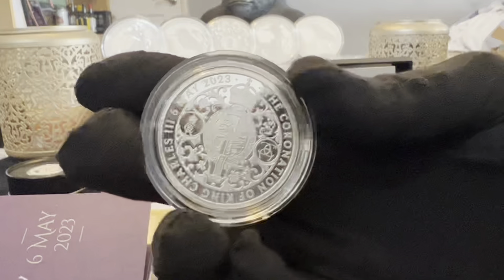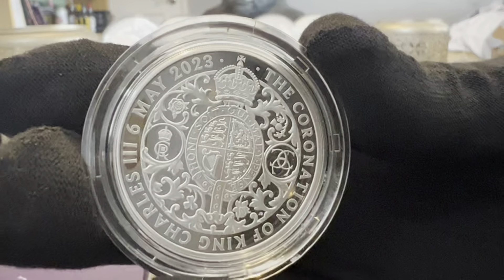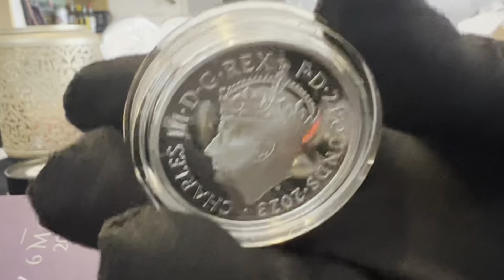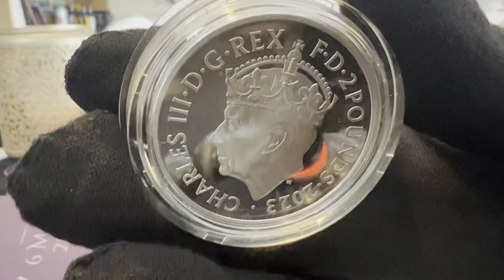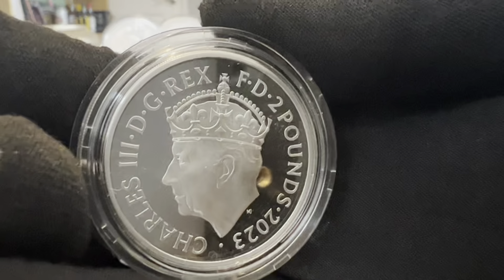Here it is — the Coronation of King Charles the Third, 6th of May 2023. I think that is an absolutely gorgeous coin. On the reverse, obviously, we have King Charles the Third with his crown. You'll notice on all the other coins released up till now there was no crown. So this is the release with the crown. Here's the 2023 Britannia, and there we have King Charles again with no crown. So the coronation coin has a beautiful piece of artwork on the front, and then the King with his crown.